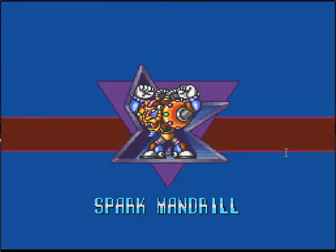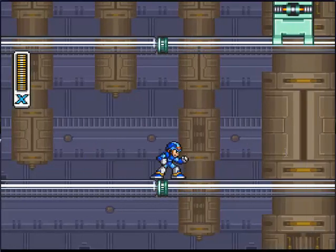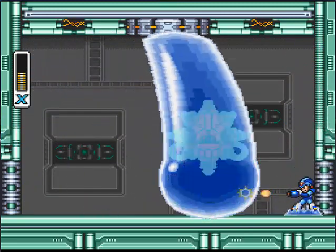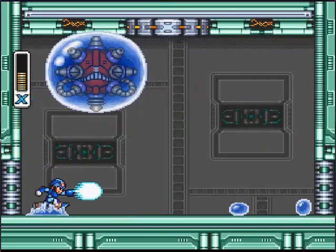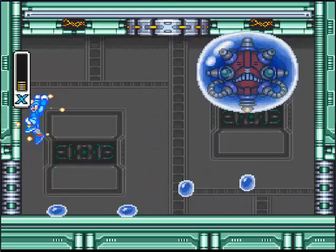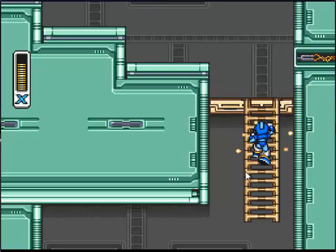I don't remember his name — it is Spark Mandrill. There are no upgrades in this stage right now, so I'm just gonna skip to the mini-boss. Now that you've gotten to the boss, you may want to just keep out of his line of fire because he will wreck you. It's basically like the other bosses — just charge.